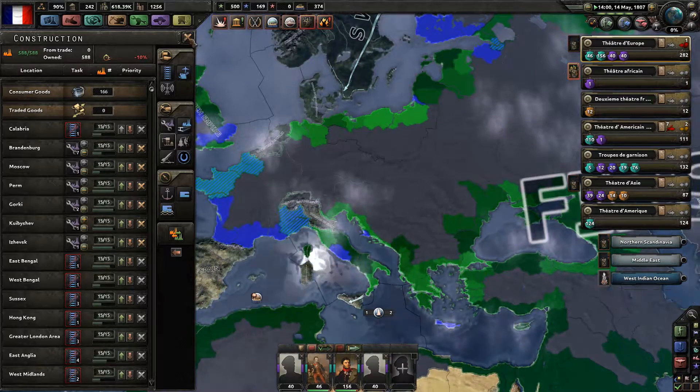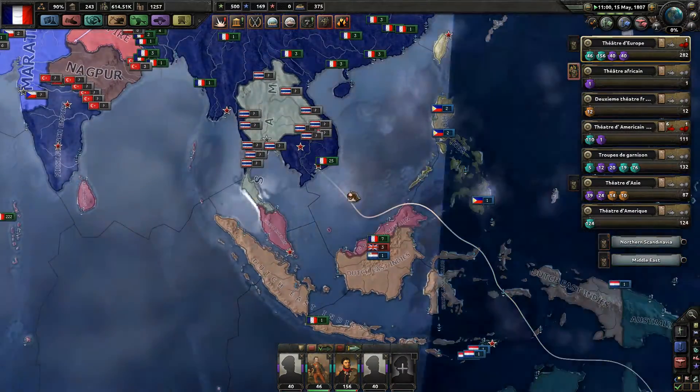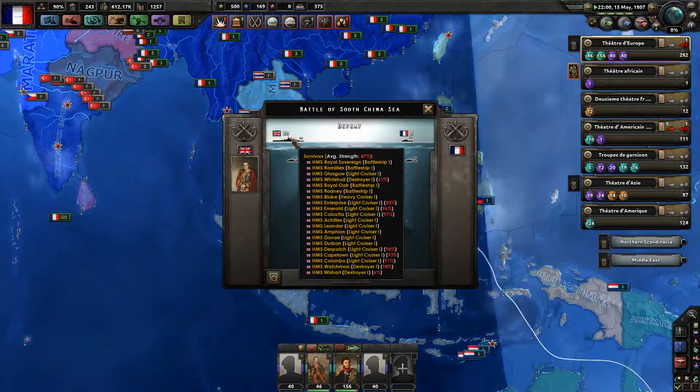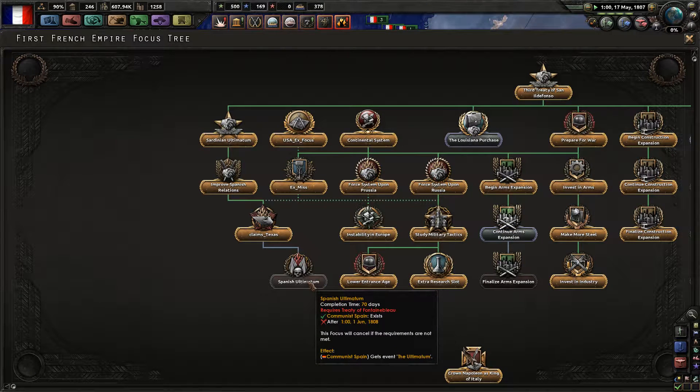This should be just fine. Defeat — they have battleships there, that's probably why. The game crashed as well. You can do the Spanish ultimatum after 1808 — in the meanwhile, I'm going to continue my arms expansion.